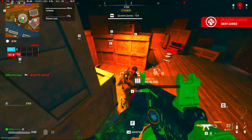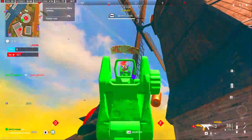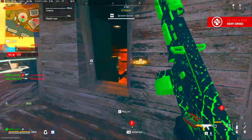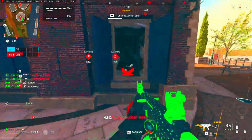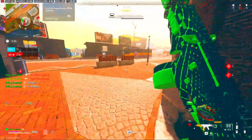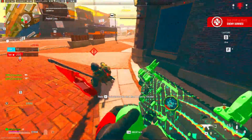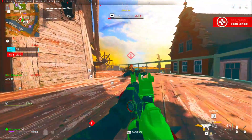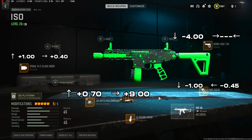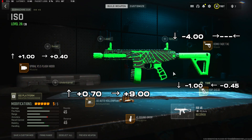Your RPG did nothing. I guess your plan didn't work. For the ISO 45 build, we're going with the 45 round drum, the .45 hollow point ammunition, the Spiral V3-5 Flash Hider muzzle, the Demo Fae Tag stock, and the XP Sheer grip. Tuning is on screen.